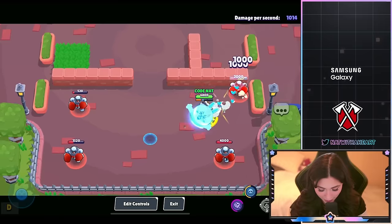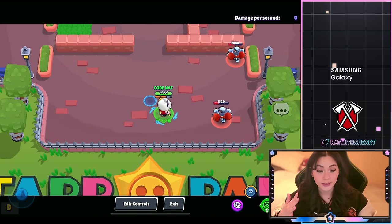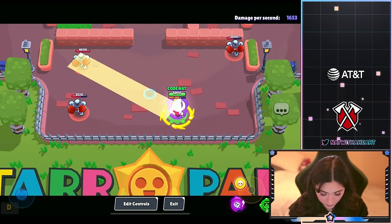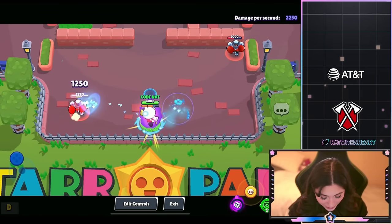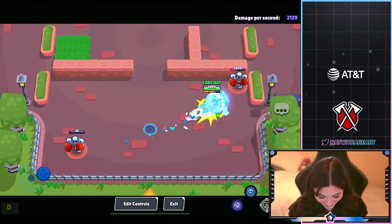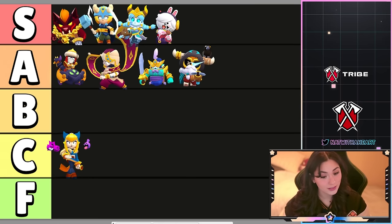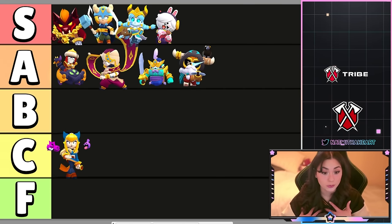Let's see the super — it looks like Connie just with their hands swinging in the air. With the hypercharge it keeps that animation, which I love. That is adorable. Fangirl Connie, you already know it's gonna be S tier. The skin is freaking adorable.